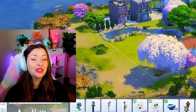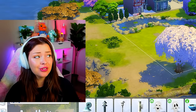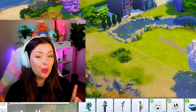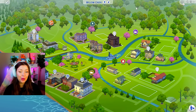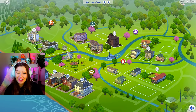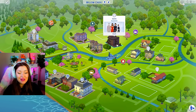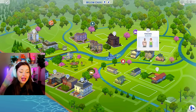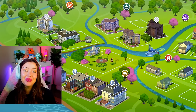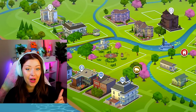Today we're gonna be revisiting a long lost but beloved build series on my channel from quite a long time ago. In this build challenge we are building the entire world of Willow Creek on one lot. This is the world of Willow Creek — it comes with the Sims 4 base game. It's a very general world a lot of people have played in, with popular townies like the Goth family, the Pancakes family, and the BFF family. I've been building every single lot in this world but teeny tiny so that it fits on one lot.